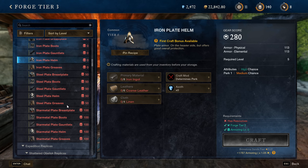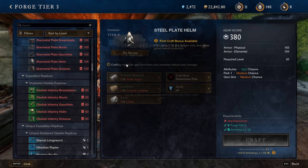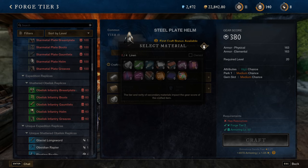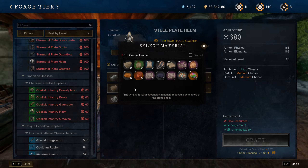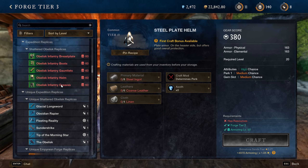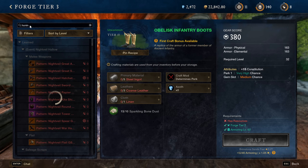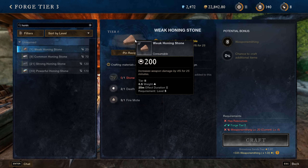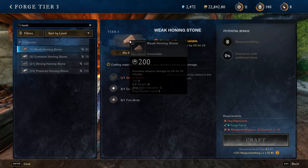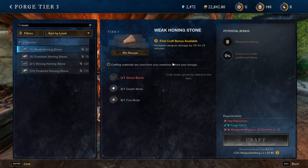Generally, do the first craft of each item type since the first craft gives you bonus XP — about three times the normal amount. Make sure you're selecting the cheapest material available: click 'own' to double-check that you're using what you have. If you want to make money while leveling weapon smithing, honing stones are always in demand — they give increased weapon damage by 4% for 25 minutes so they'll always be needed.